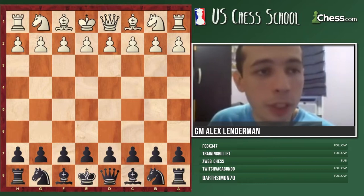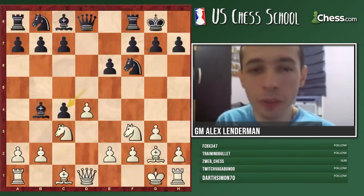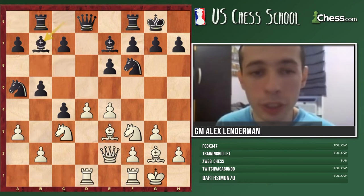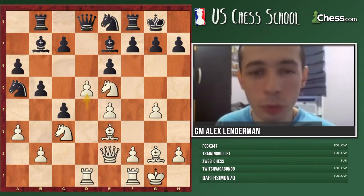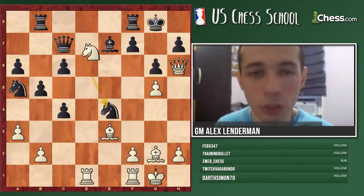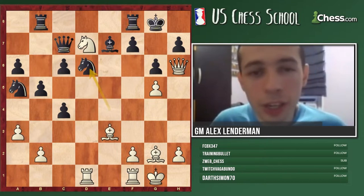This is a game between Sambuev and Weihe. In this game Sambuev created a very big upset in the World Cup - I think it was two or four years ago, a 2500 GM beat a 2750 GM. This was their position and the question is how should white continue - white has a very good attack.